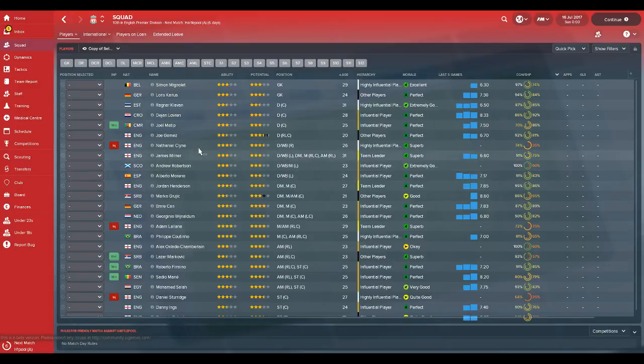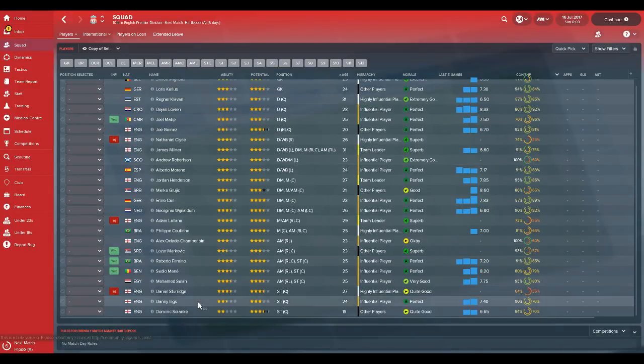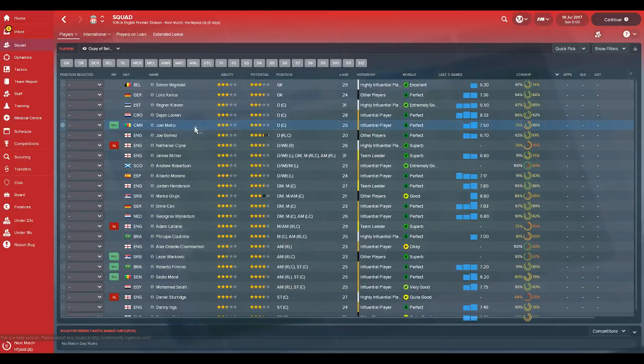Looking at the squad, I think Liverpool have got quite a strong squad attackingly, with the likes of Salah joining and Oxlade-Chamberlain joining over the summer. They've got Coutinho, Mane, Sturridge, and Firmino who are really solid players. But at the back they are lacking quite a bit - they've got Matip and Lovren really as their main two centre-backs. Although Gomez has got good potential and good versatility along the back, you probably need a bit more backup in the centre-back position.